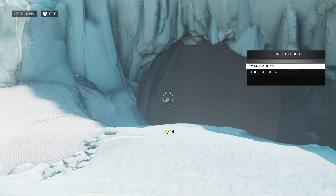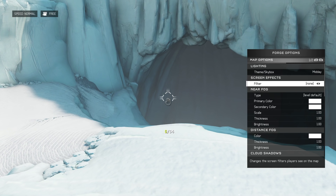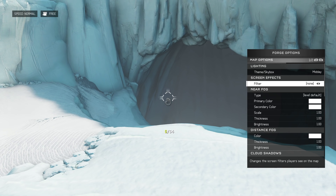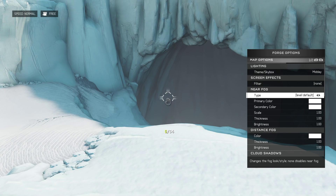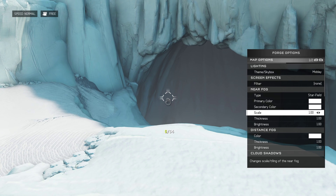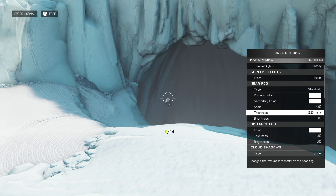Setting up the snow effect is actually pretty easy. All you'll need to do is go into map options and edit with the fog. This looks best on the midday version of Glacier, but you can use it on the other versions. Go over to the star field fog type, make sure your fog colors are white, crank the scale up to around 4, and turn thickness and brightness each up to 10.